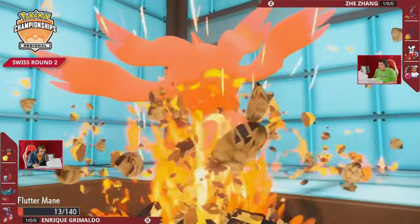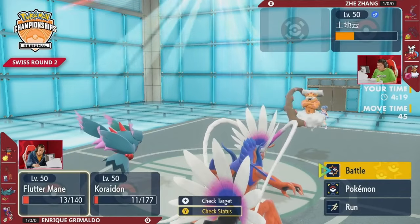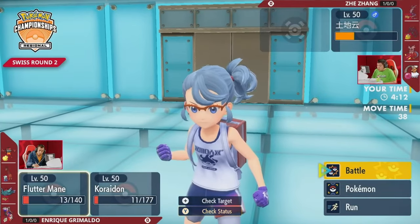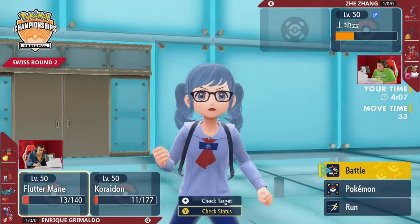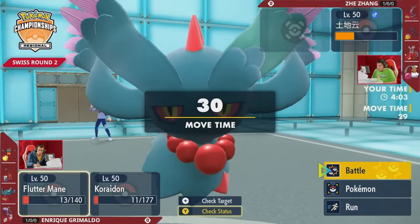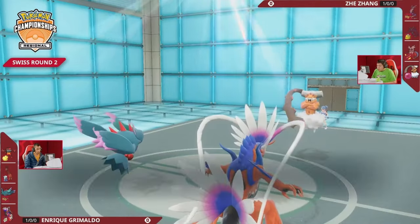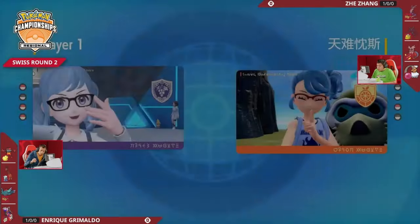Both players have only lost one Pokémon, so Jay doesn't have a big lead. With the speed drop, Chien-Pao can outspeed Miraidon, and because Miraidon is choice specs locked, there's no way to protect from Collision Course. That's a huge trade Enrique is willing to make — a chance to take out Miraidon. Landorus goes for Earth Power into Flutter Mane but it's not enough to KO. Landorus is left by itself against two Pokémon; Flutter Mane should be faster and just pick up the KO.